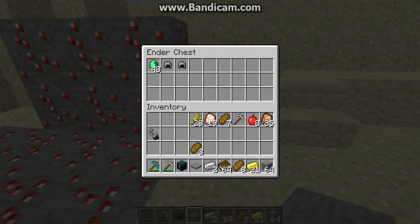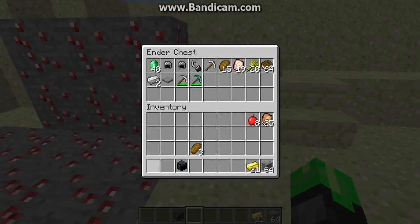Inside the ender chest, you can put whatever you want. I'm going to put some emerald, chain helmets, flint and steel, some food. I'm just going to put everything.